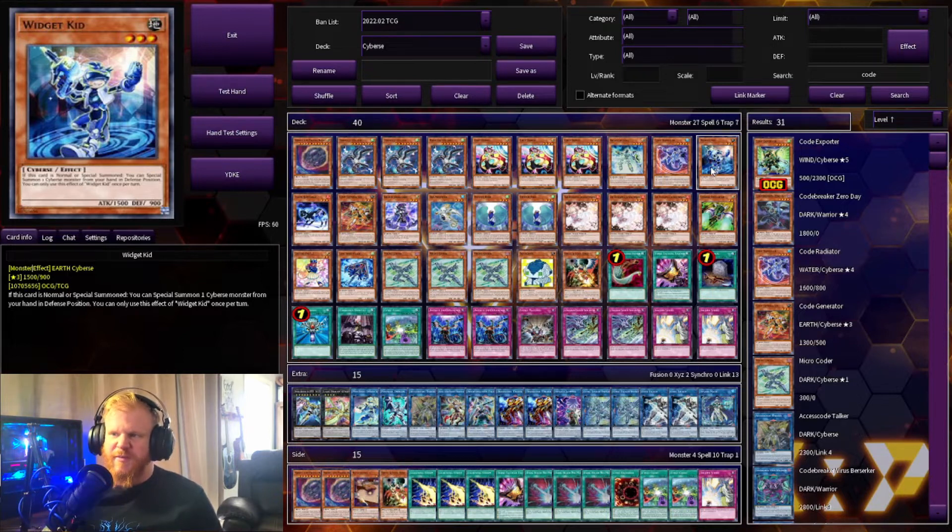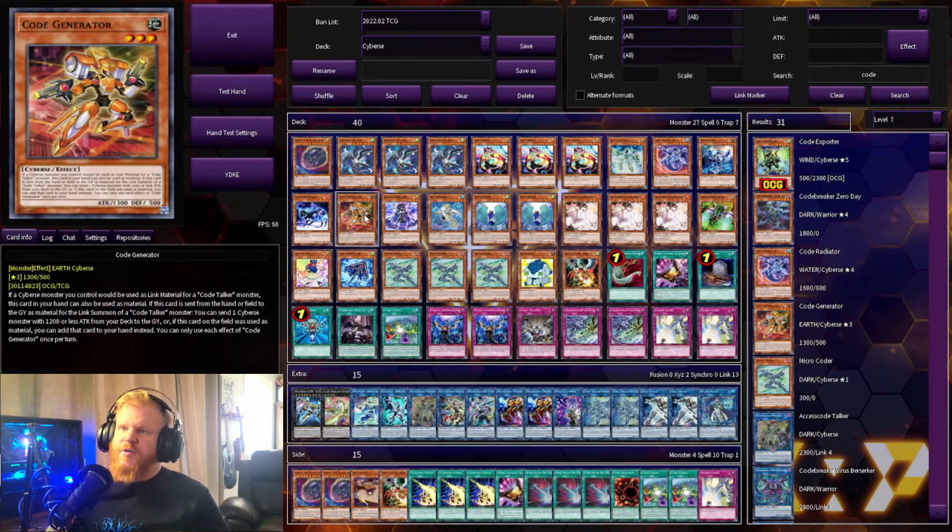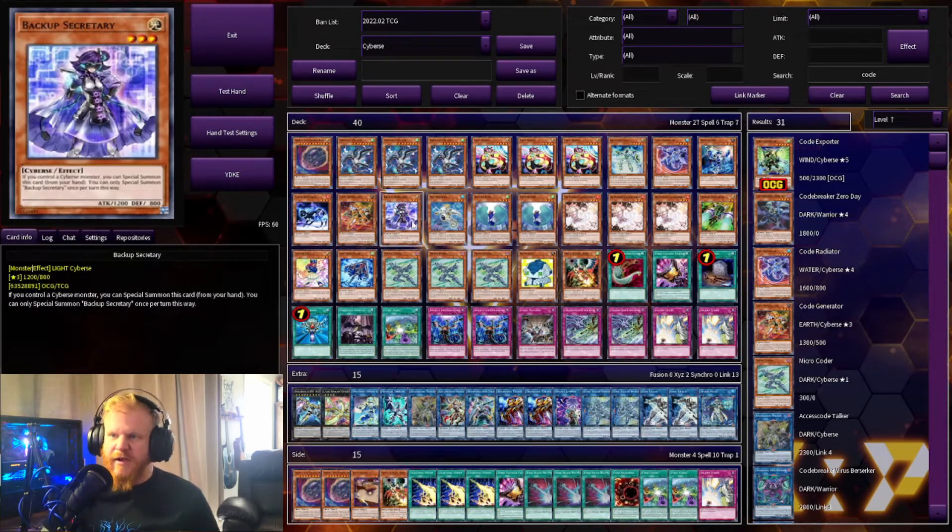One Widget Kid — lets you get an additional special summon upon its normal summon in defense position. One Flame Buffalo — when it leaves the field you can discard another Cyberse monster and draw two cards, which plays really well with Dotscaper. One Code Generator — similar to Code Radiator, you can use it from your hand as material, or if used from the field you can add the card with 1200 or less attack that would have gone to the graveyard to your hand instead.